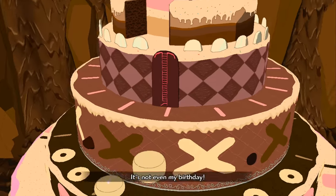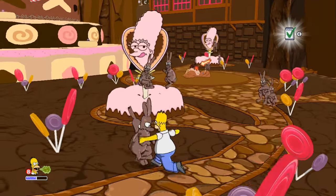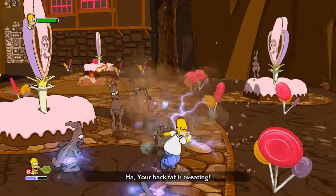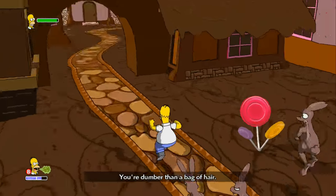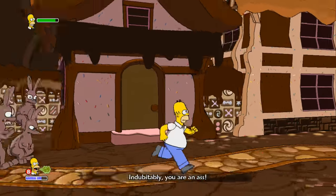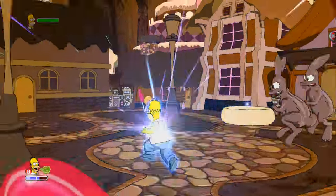We gotta get up there and then we're done. So those are things that spawn enemies. Just have to destroy all the Marge Fountains. They're ganging up! I think you can walk onto enemies? They chased me away from the Marge Fountains. My burps don't do anything.